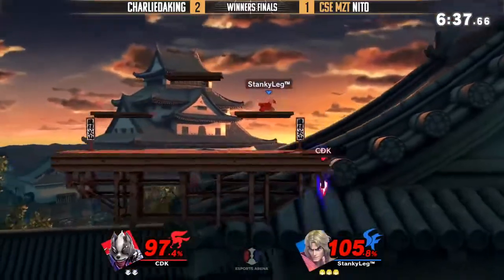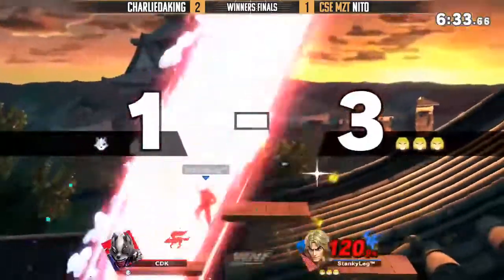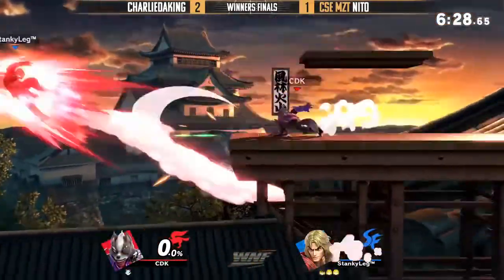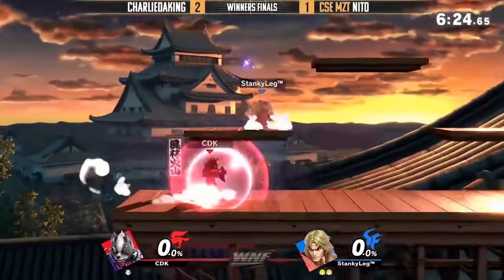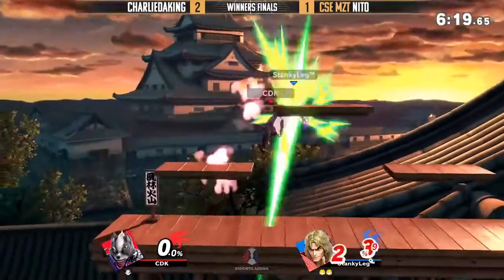That's damage though — if he gets hit by one more up B he's dead. Wake-up DP — the classic. That's how you know we're playing Ken out here. Nito hasn't been getting Charlie even free; the way he's playing is really good for him.